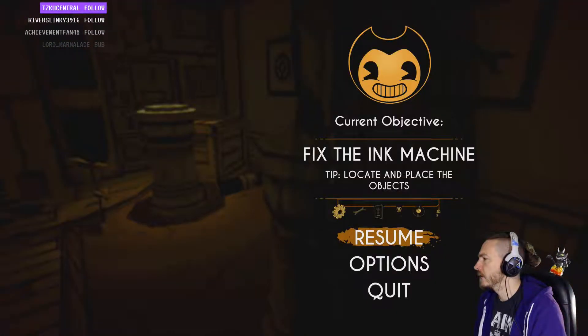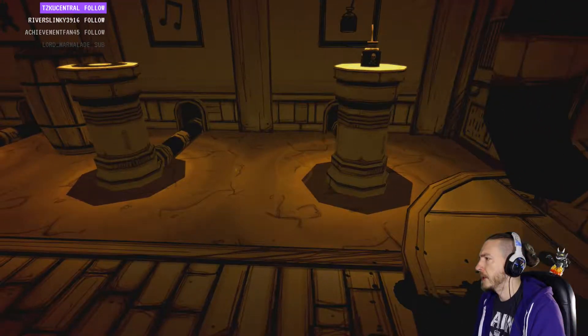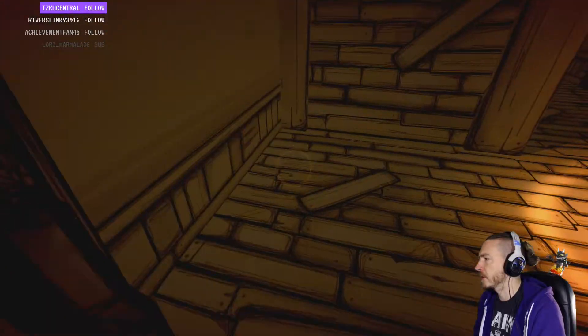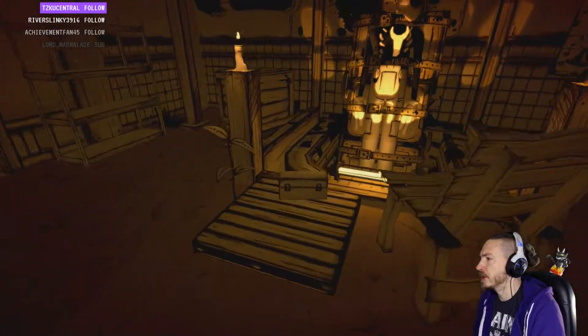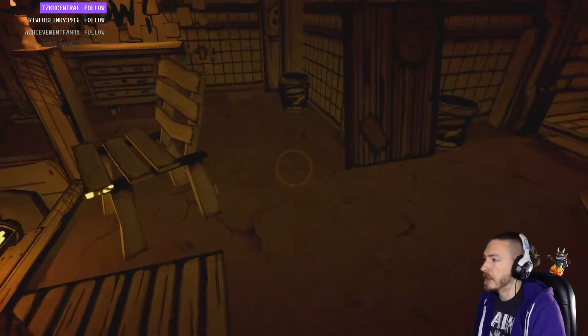It shows you what you need, not what you have — that makes sense. There's a random list of stuff to get a machine working. I don't think I've ever seen a machine in real life that requires a doll, but you know.